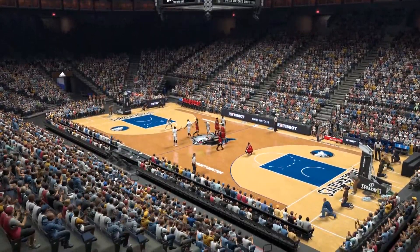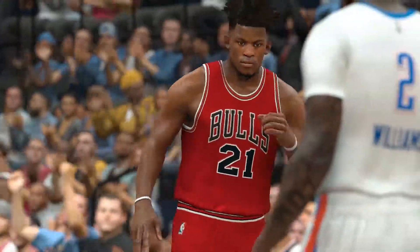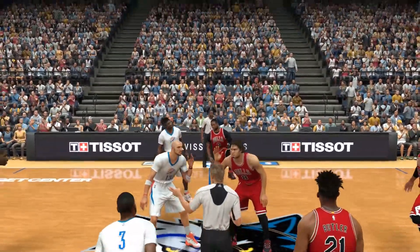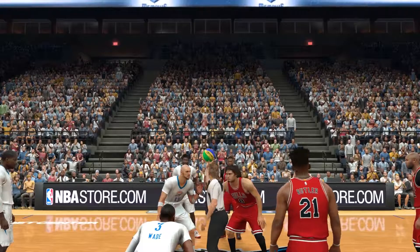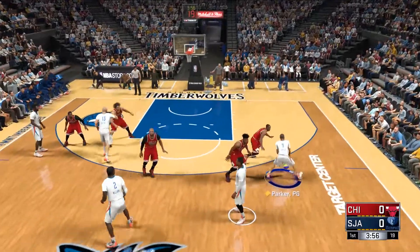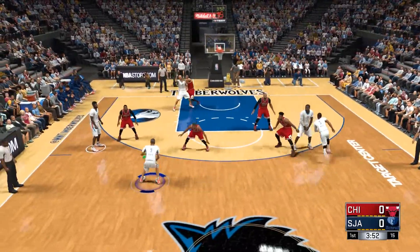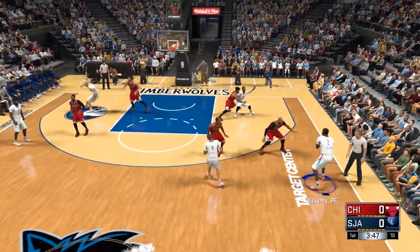Welcome to the Sunday afternoon edition of the NBA here on 2K Sports. It's Chicago and Honolulu. Honolulu off the tip, courtesy of Gatorade — all fueled up and ready to go. The starting five on the floor.